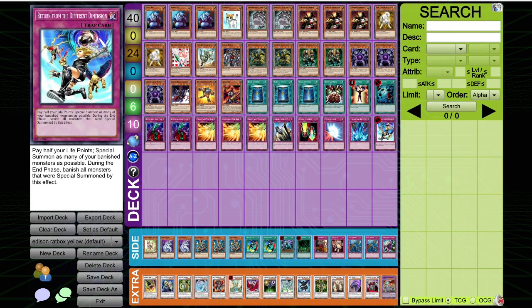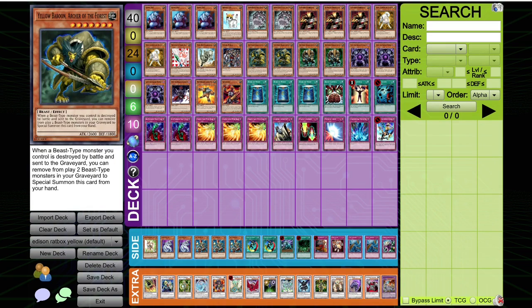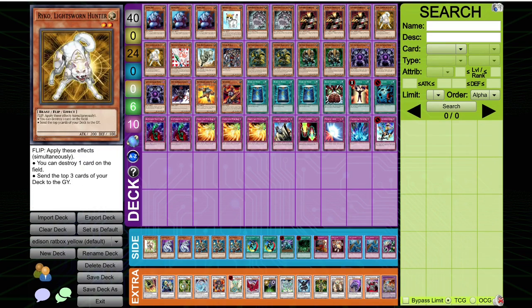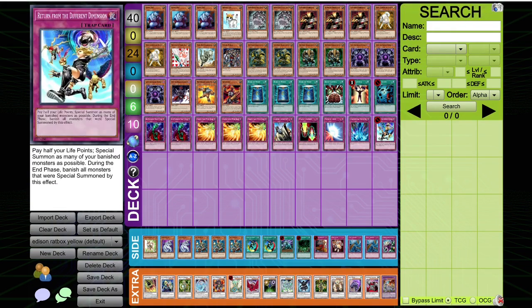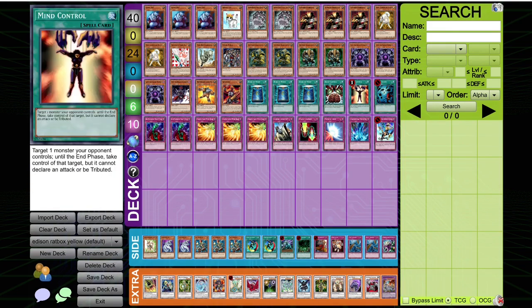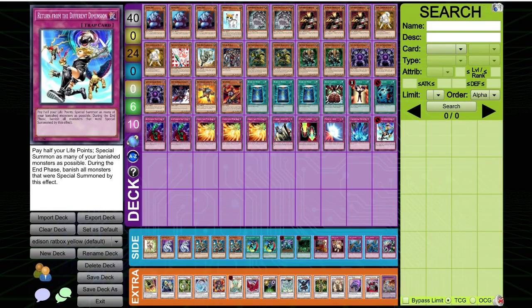Return from the Different Dimension — this card I sided out a lot. It's only really good with the Gigantes and the Yellow Baboons. You don't really banish otherwise; you're kind of relying on your opponent to banish your stuff. But if you do draw the Yellow Baboon and the Rat stuff, you can put together a really powerful return play.